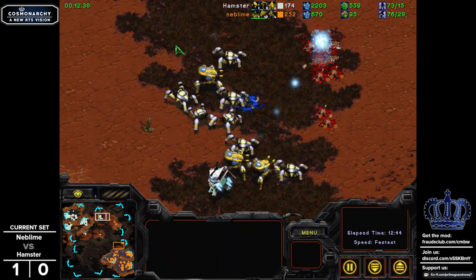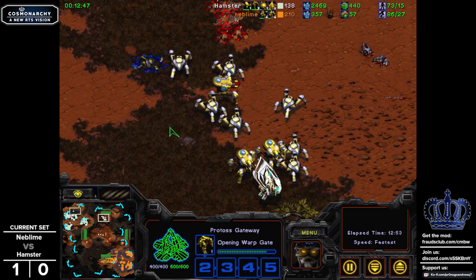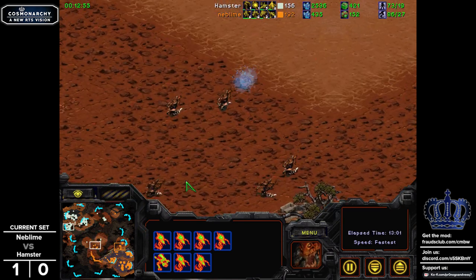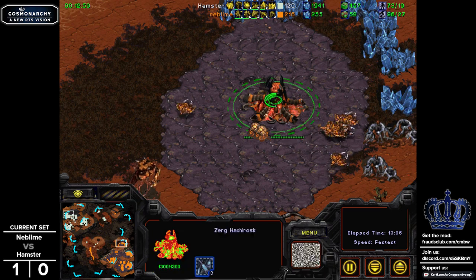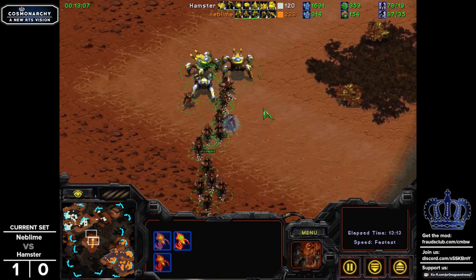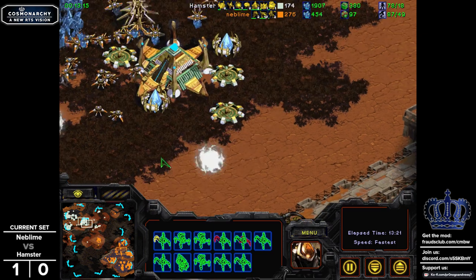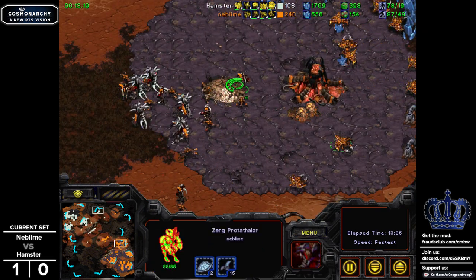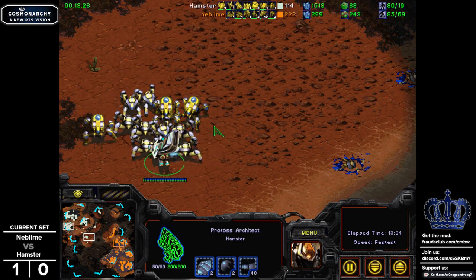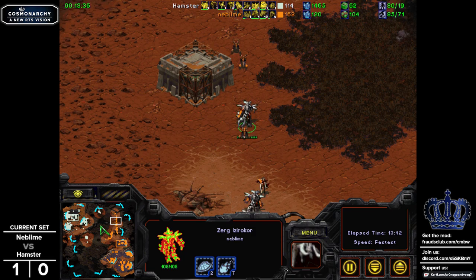Only now are we getting the Mutath Spire units actually kicking in. We do have an Architect finished, and there's going to be an Analog after that — curious choice. I wonder if the Analog is to try to reflect a specific debuff. Hamster doesn't yet know that Neblime is ahead in tech. The Quasalisks are kind of like chaff and fodder. The Protathalor is a very efficient unit at taking fights against things like the Atreus. Architects hit them pretty hard, but can't hit the Protathalor if there's a bunch of other units in the way.